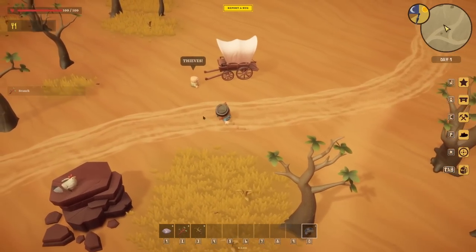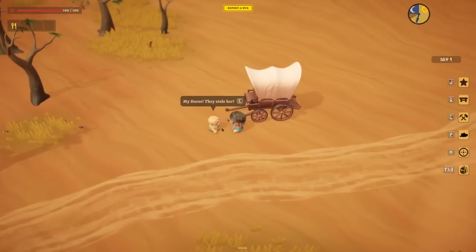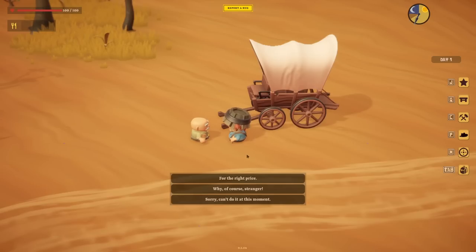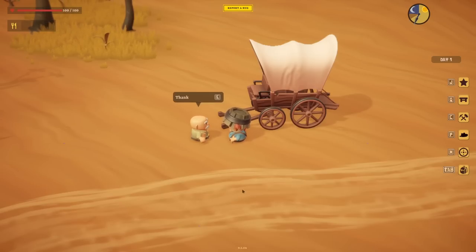Help! My horse - they stole her! They think they own the land and they can take whatever they want. If I did not have dermatitis, I sure would show them. Could you help? Of course - I'll get your horse back. 'I don't have much, but I'll give you my treasure if you bring her back safe.' Where do I start looking? 'They went east, following the road.'